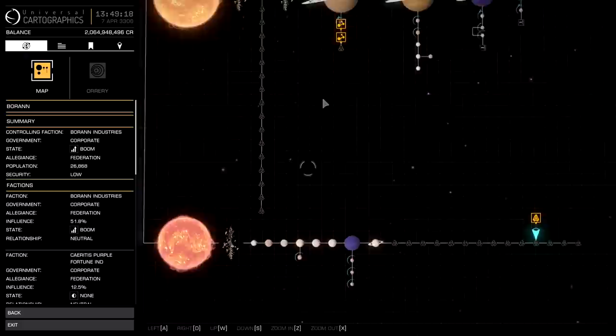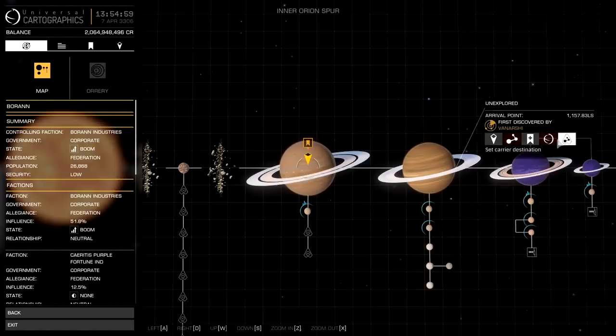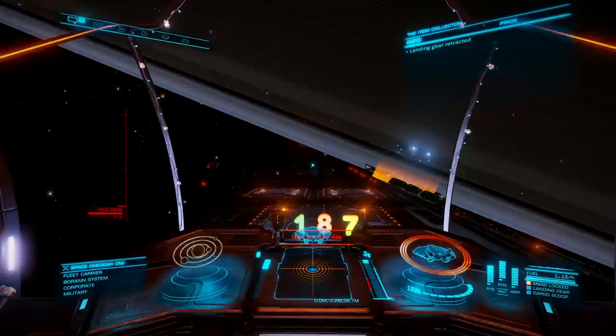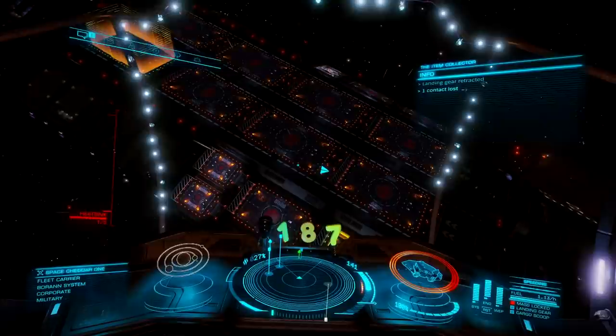Looks like there's already a bunch of fleet carriers here. The good news is most of them are trapped at this star over here with me, with the other half being over by the planet near the other star. There are only two carriers at the moon around Baran 2, so it looks like I still have a shot to be the first carrier to orbit Baran 2. Even though I had to make a second jump from that other star, we ended up being the very, very first fleet carrier to orbit Baran 2, which I'm very proud of because a lot of commanders tried to be the first.